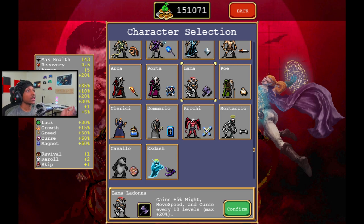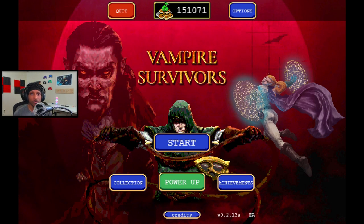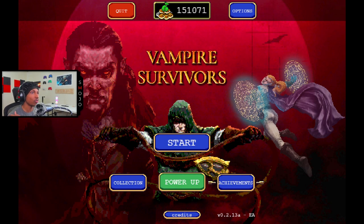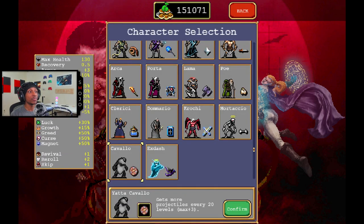So basically, Llama gets faster, gets stronger, and the enemies will also scale along with them. If you survive 30 minutes with Llama, you'll unlock the new passive called Skull or Maniac, which is basically Curse but in passive form. If you fully upgrade the power-up and then use Llama with this passive fully upgraded, that's like over a hundred percent increase making enemies harder — so for those who want a harder gameplay experience, that's definitely the way to go.